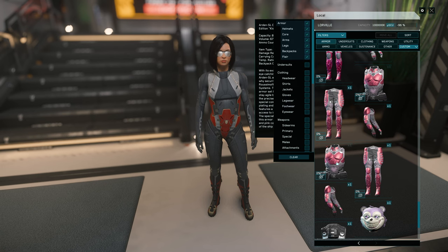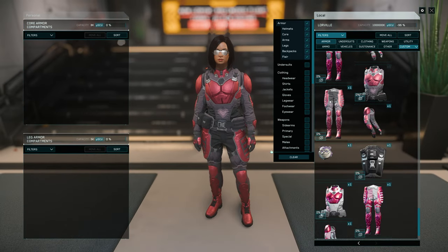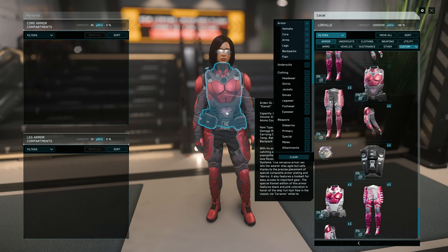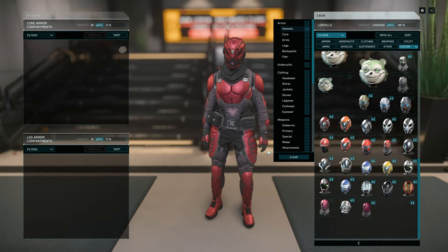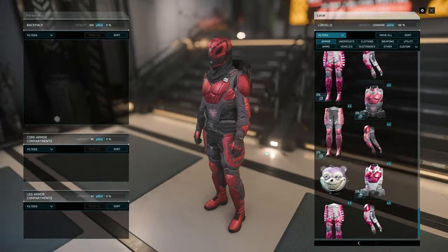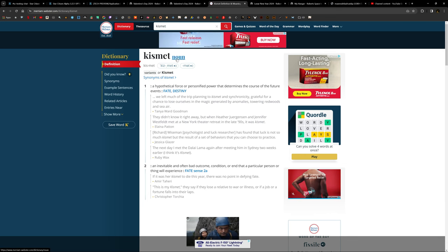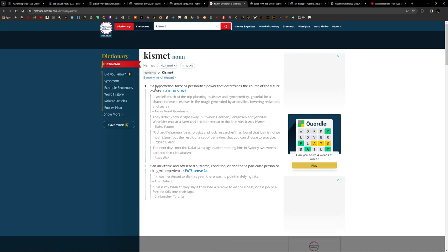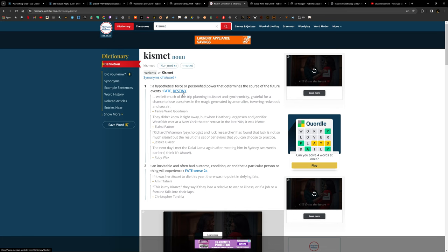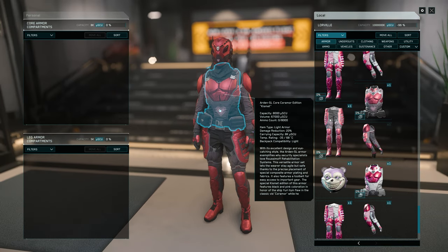Let's check the next armor set. We have a heart right here — no hearts on the shoulders, but you have a heart right here. Wow, target practice — if you shoot, shoot right here. Let's get a matching helmet and backpack for this. The backpack fits a lot better than the other one because you have these black patches. So four pieces for this one. This one is called Kismet. Kismet is actually synonymous with fate — a hypothetical force or personified power that determines the course of future events: fate or destiny. Core Armor Kismet Edition. Do you like it? With a heart right here.